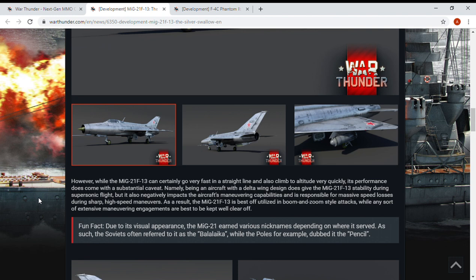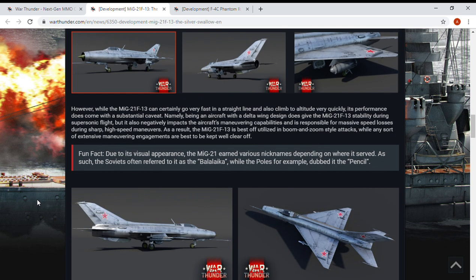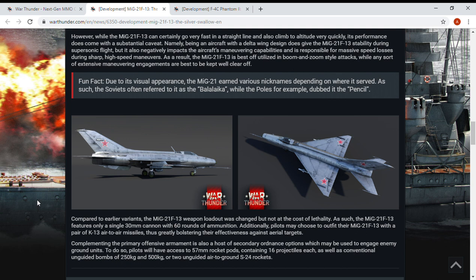So yeah, it's basically just going to be a faster F-100. Fun fact: due to its visual appearance, the MiG-21 earned various nicknames depending on where it served — the Poles, for example, dubbed it 'Pencil.' Compared to earlier variants, the MiG-21 F-13's weapon loadout has changed but not at the cost of lethality. It features only a single 30mm cannon with 60 rounds of ammo, so you're going to have to be very accurate.